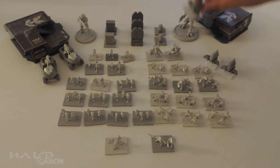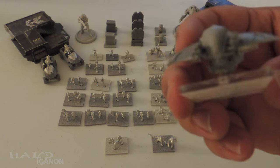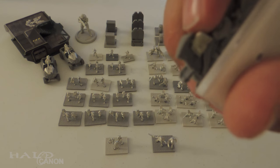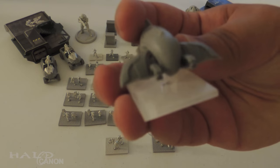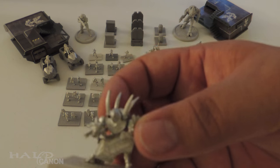Let's take a look at the Covenant. Covenant Ghost — I like that this one is entirely plastic. I did have some trouble getting it into the base but it worked out real nice in the end. The bottom booster modules are pewter, but other than that, I love it.